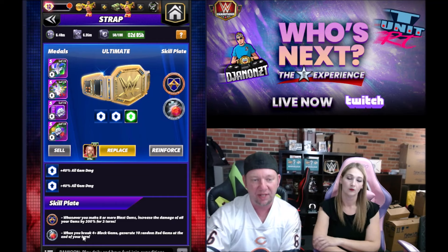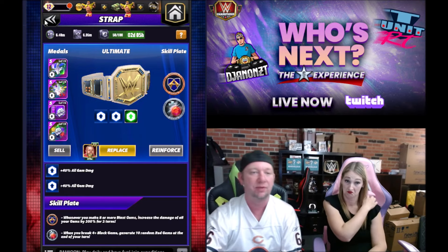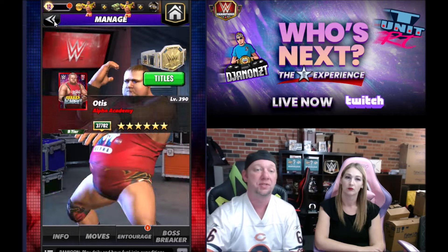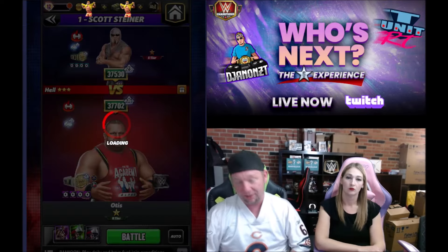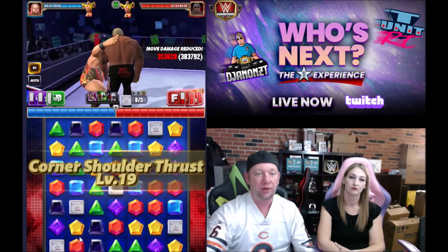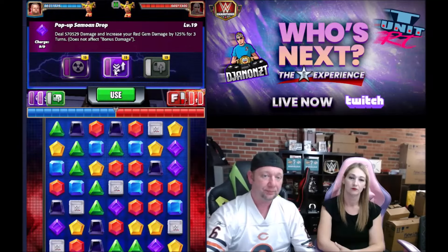We're going to run the Underdog Story — if we can break four black gems we're going to generate 10 more red gems at the end of our turn. Remember that's key because we're increasing our red gem damage by 125% for three turns, so that'll stack and stack and stack. This would be an excellent faction boss build right here — imagine getting deep into it, he's just stacking that red gem damage over and over again because he never has to swipe. This will just keep going unless you end up with no green or purple on the board, and there's a lot of red on the board, which is what you like to see with 125% red gem damage boost.